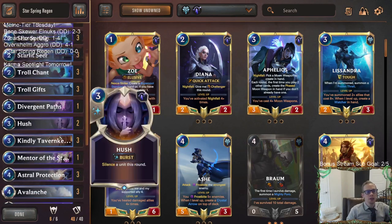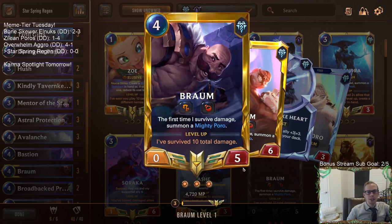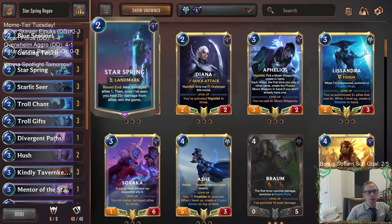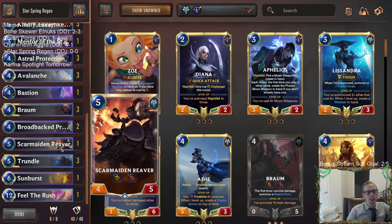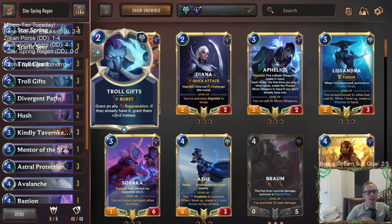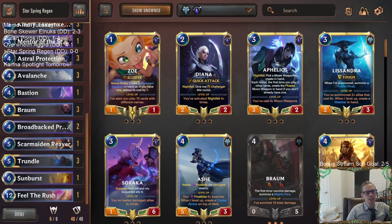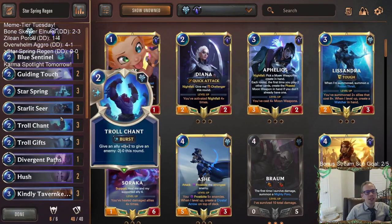We're combining Star Spring with units that have Regeneration, because Regeneration fully heals you at the end of each round, and that healing counts toward your Star Spring. We've got Braum and Trundle in here - they both have Regeneration. We also have Scarmaim Reaver with Regeneration. Besides that, we'll be playing Broadback Protector which takes damage by healing our Nexus. We also have Troll Gifts which can either grant allies with Regeneration plus two plus two, or give Regeneration to other things.